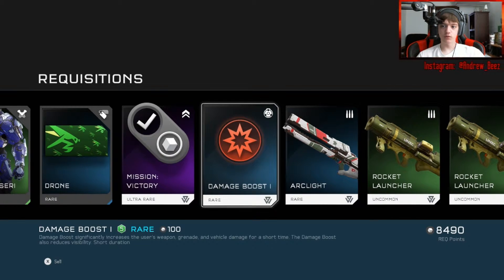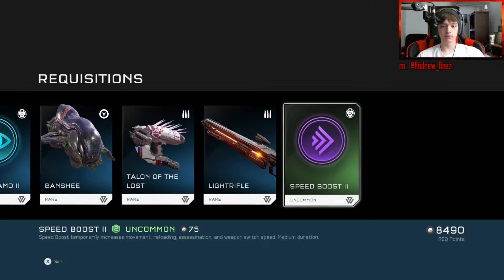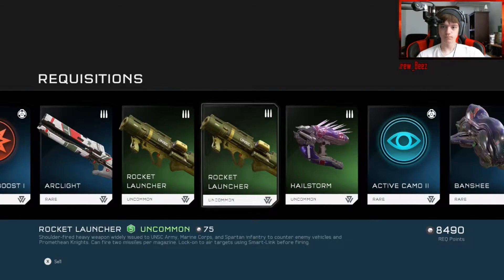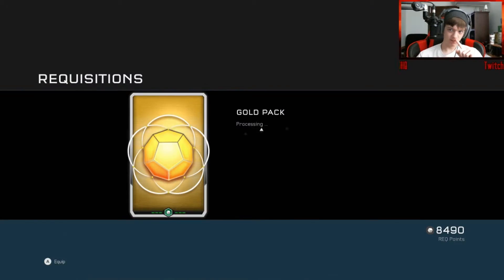A drone emblem — that's another rare. This one is uncommon, which is not great. Damage boost, Arc Light rocket launchers, Active Camos, banshees, Speed Boost — which would be useful, not that I don't have enough of those already. So we've opened two packs; there are seven more to go. It's like the Illuminati.